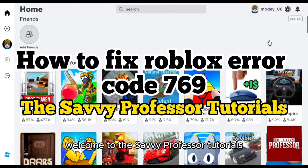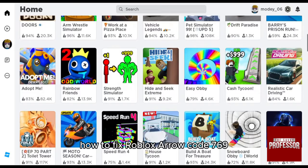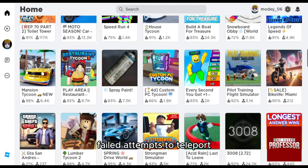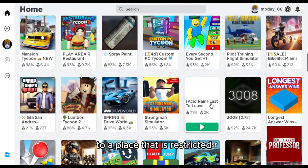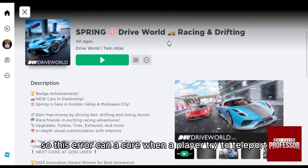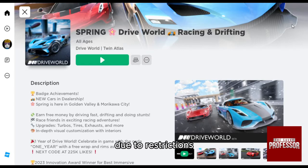Hello everyone, welcome to the Savvy Professor Tutorials and welcome to our new guide on how to fix Roblox error code 769. This code refers to a teleport failed — it attempts to teleport to a place that is restricted. This error can occur when a player tries to teleport to a game or a server that is not accessible due to restrictions.